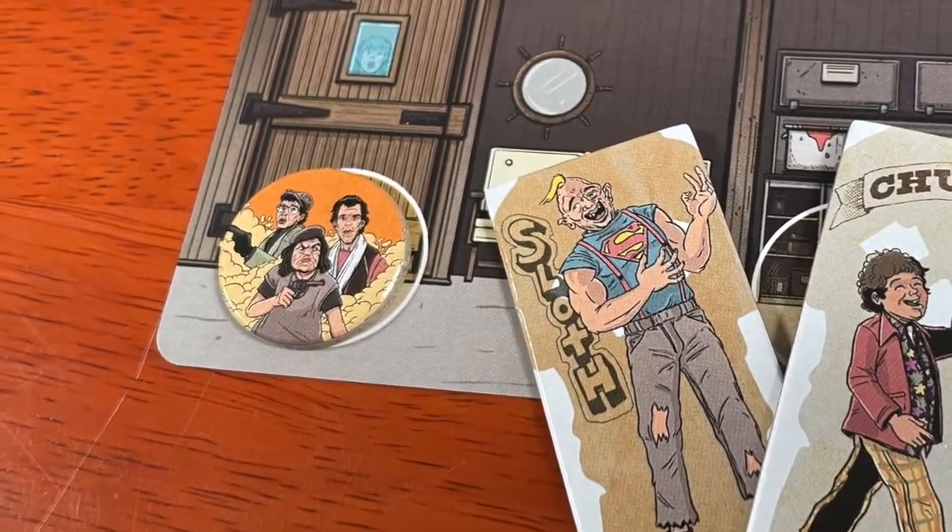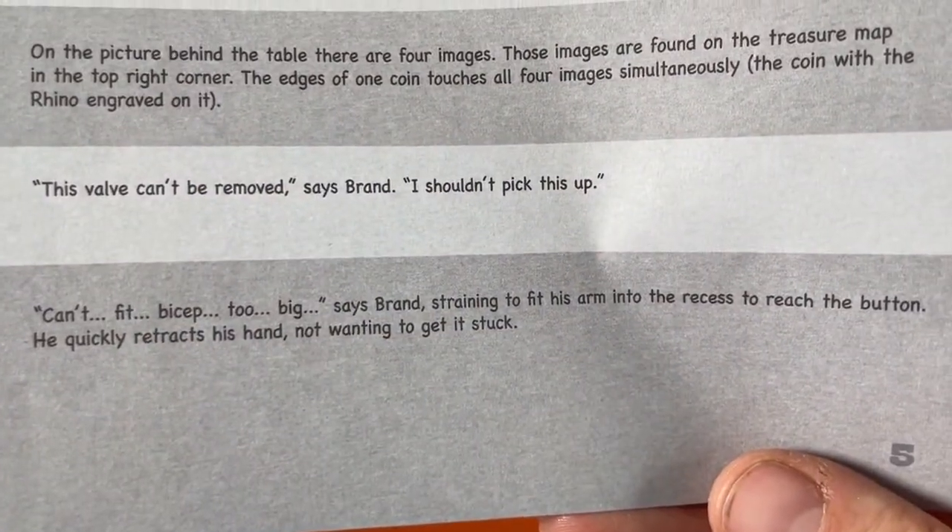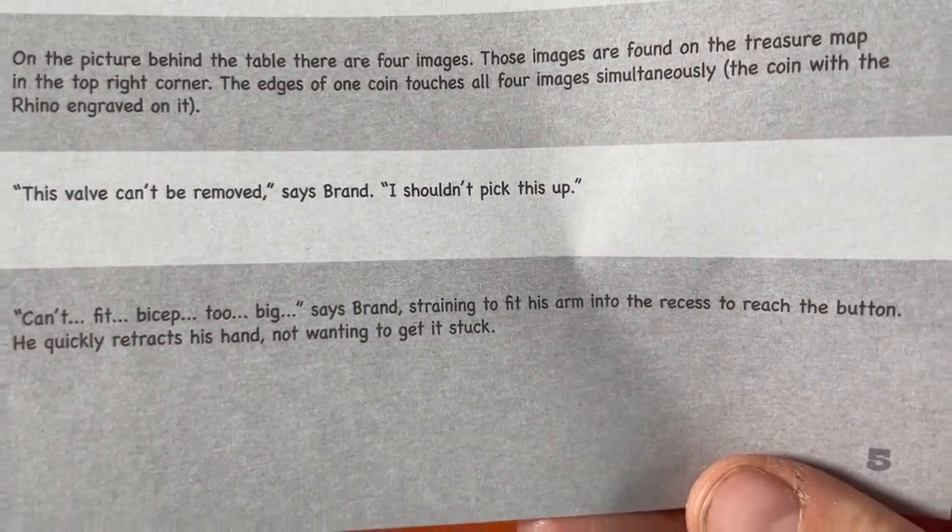Be careful though — too many wild guesses and the Fratellis will catch up to you. The game stays remarkably close to the plot of the 1985 movie. Parents will enjoy revisiting the high points, but most of our kids really liked it too, even though they hadn't seen the movie. Keep solving clues throughout the game to get to the end of the story, escape with One-Eyed Willie's treasure, and win.